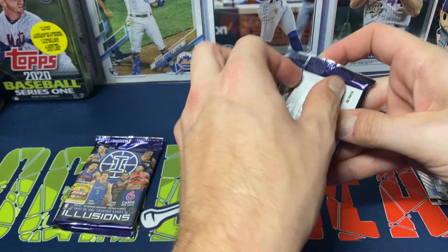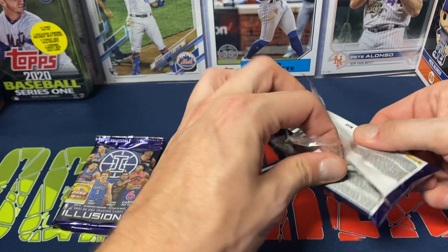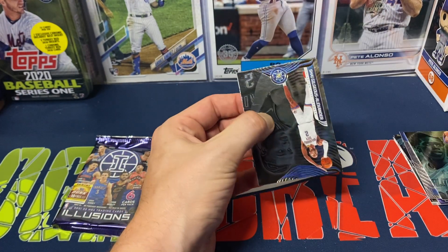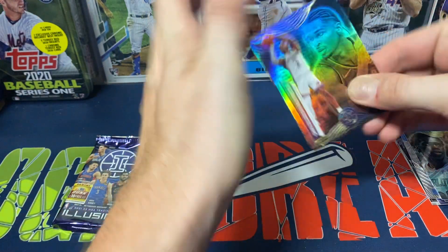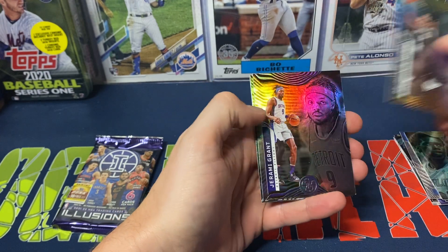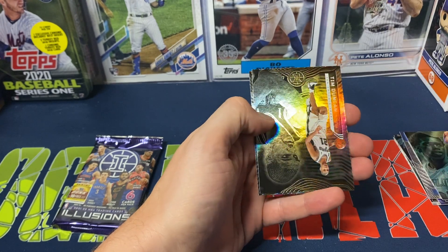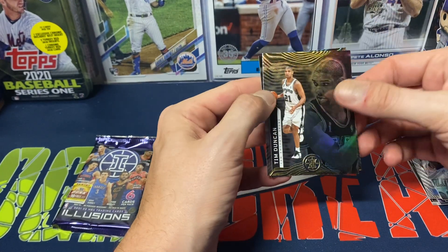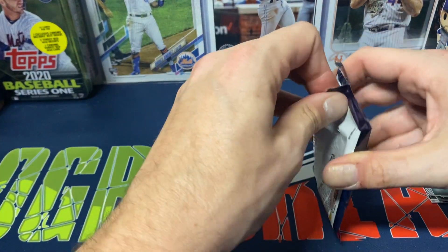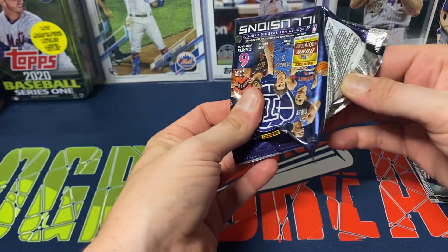We got Shai Gilgeous-Alexander, Murray, Grant, Magic Johnson. Then we got Tim Duncan and Franz Wagner — that's probably our best rookie card we've pulled so far. All right, last pack.